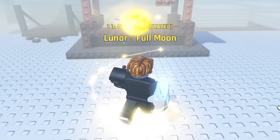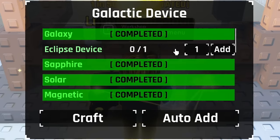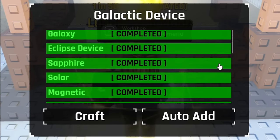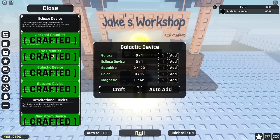Let's run back over to Jake, open up Galactic device, and scroll to Eclipse device. We'll put that straight in, scroll down to the gear basings, and insert all 25 at the same time. And there we go — the Galactic device is ready to be made. We can go craft. Boom, done. Crafted.